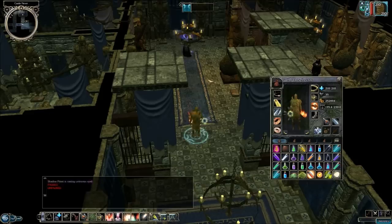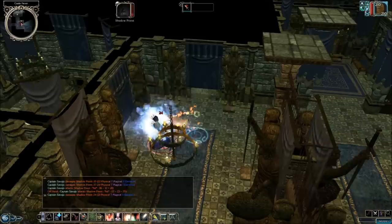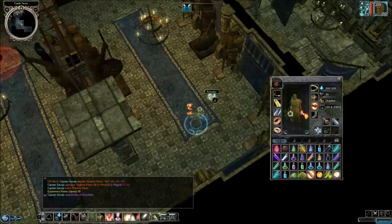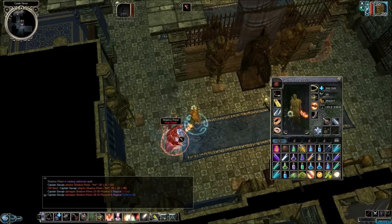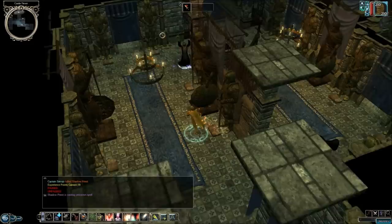It looks like I forgot to put invisibility before I came through that threshold — we didn't get our sneak attack until we came through to see the Shadow Priest. One of the important things about being invisible is that you have sneak attacks, so let's drink another one. Let's get all that gold — now you can't see me, but now you can after I've attacked you. We've got one more Shadow Priest to deal with, and these guys summon shadows, but at this point shadows don't really do a lot of damage.